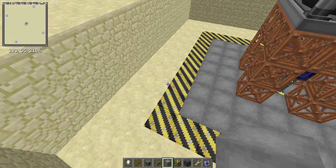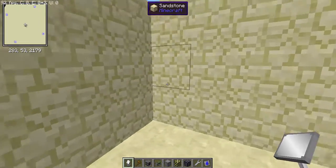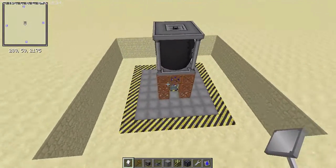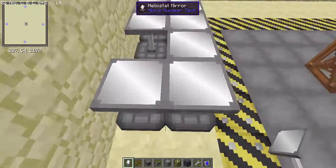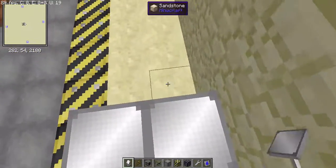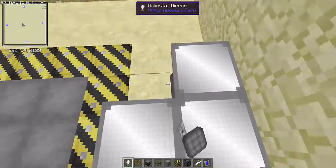Unlike heat exchangers — man, that stuff sucks. Anyway, go back and dig a 13 by 13 by 3 block deep hole, which is where you'll have your solar tower. On the remaining spaces, start placing your heliostat mirrors. You will need absolutely heaping amounts of these, so do be careful with your resources — you don't want to end up broke.